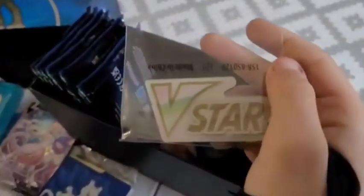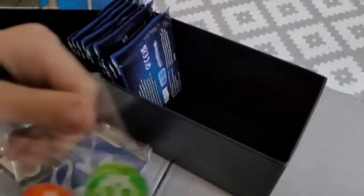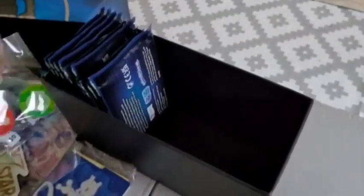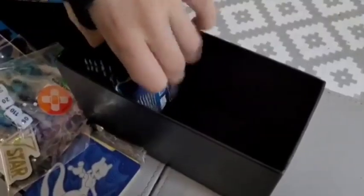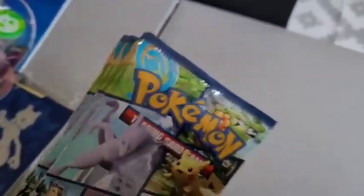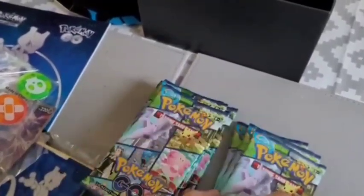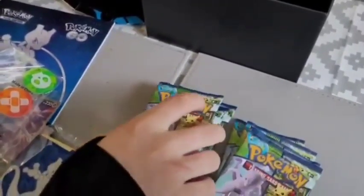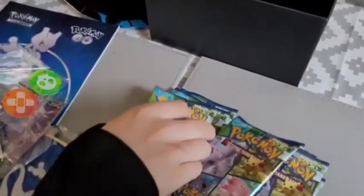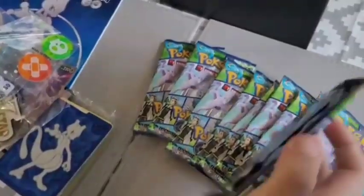You get a V-star badge, and then you get dice — very cool, I like how they put the silver with the blue. Then you got the coins — I think they're proper metal as well. And then last but not least, we have the ten Pokemon Go booster packs. One, two, three, four, five, six, seven, eight, nine, and ten. Alright, let's get into this.